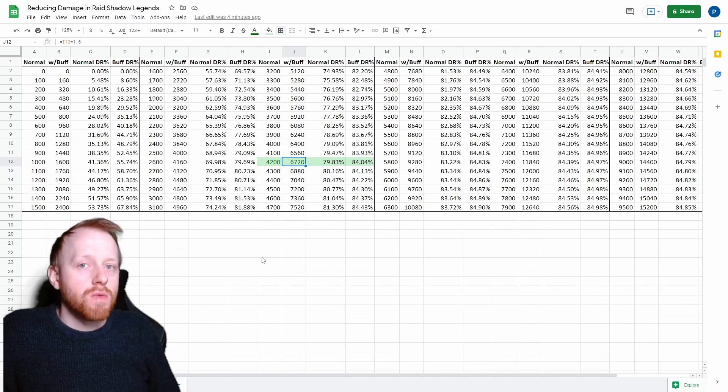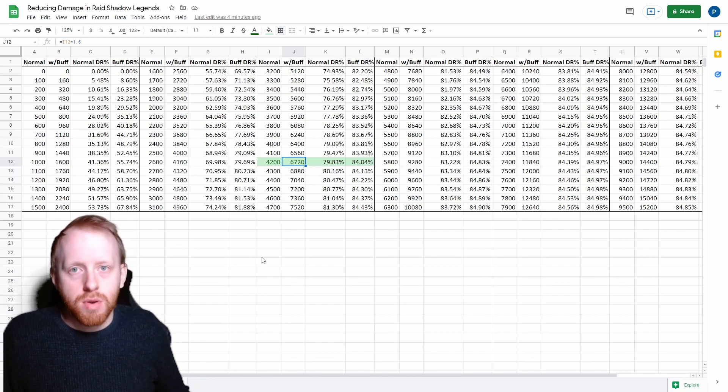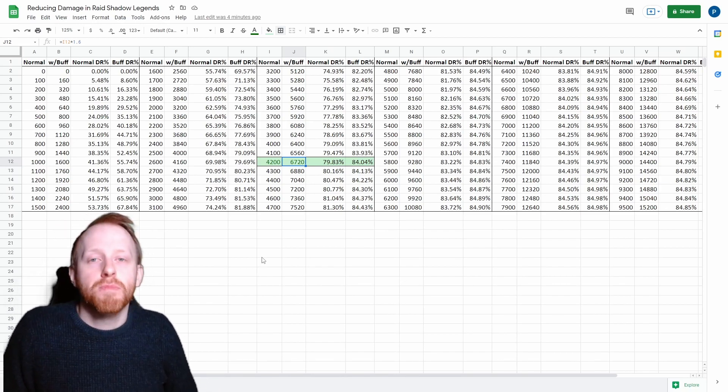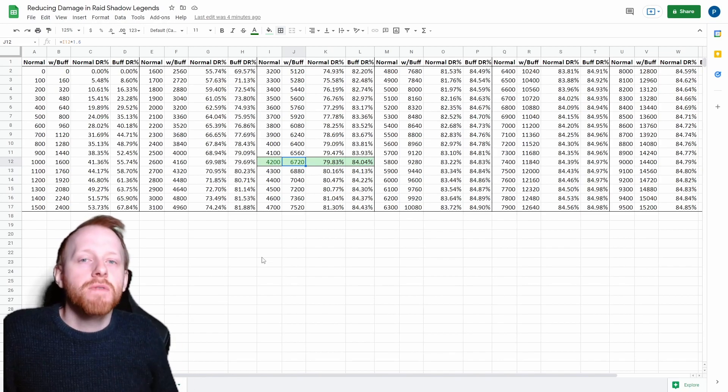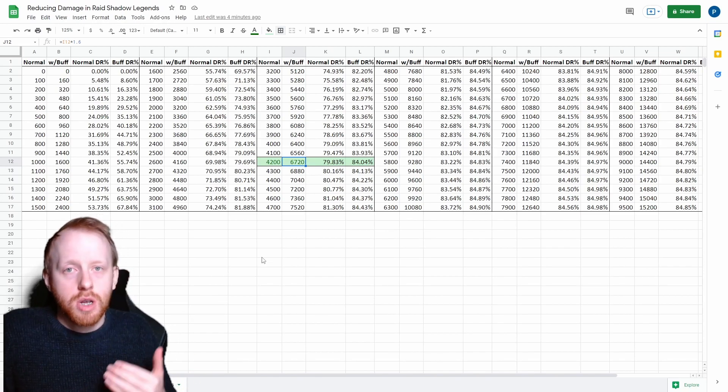The exception to this rule is arena, where you are likely going to have decreased defence applied, which means your effectiveness of defence — and possibly bringing increased defence — is much more difficult. Therefore, having a bigger health pool in terms of hit points is much better. However, in a general PVE sense, 4,200 with increased defence is a good break point.